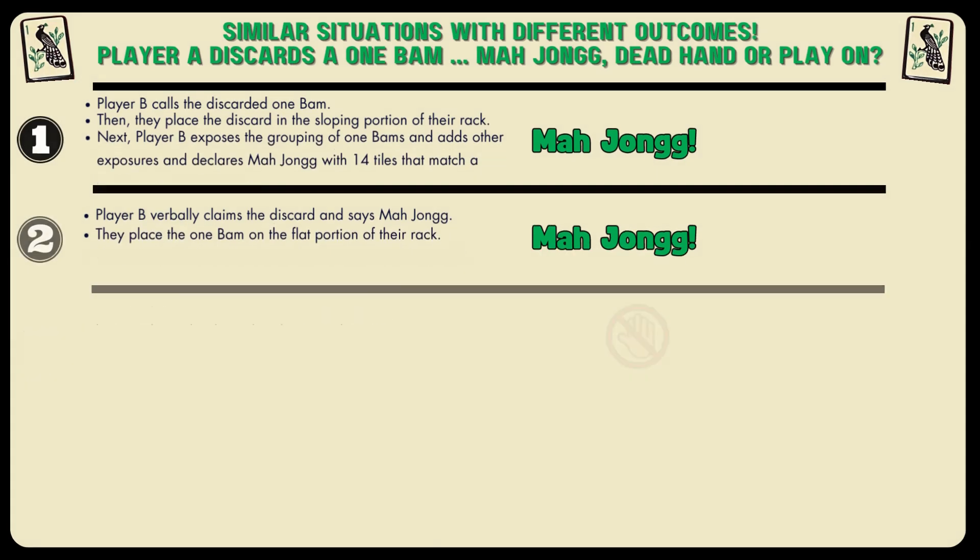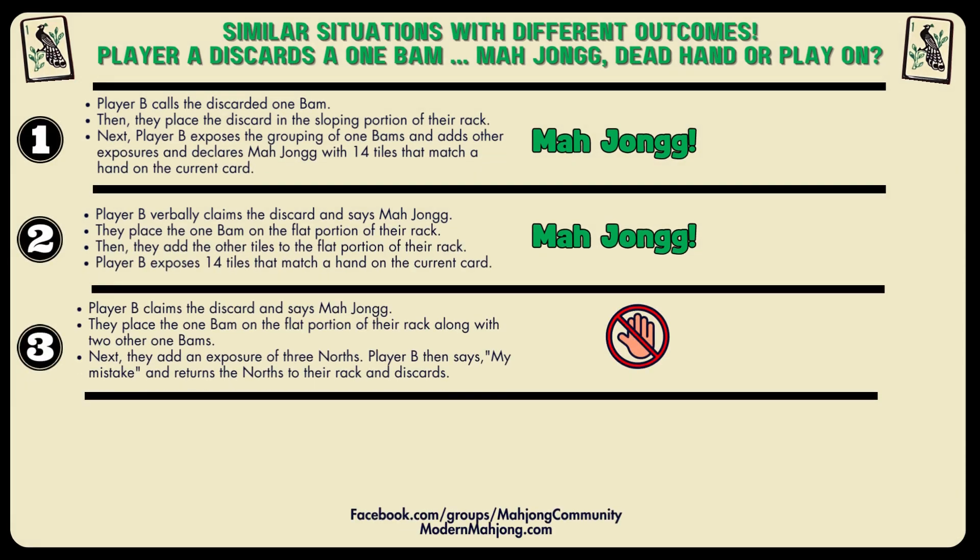Next, number three. Player B claims the discard and says Mahjong. They place the 1-BAM on the flat portion of the rack along with two other 1-BAMs, say Mahjong, add an exposure, and then say 'my mistake' and attempt to return the Norths to the rack and discard. This does not fly. Since they said Mahjong, they cannot put tiles back — this would be a dead hand. We have several videos on what happens after a dead hand and whether jokers are exchangeable. We invite you to search on Mahjong Community or send us an email if you can't find the rule you need.